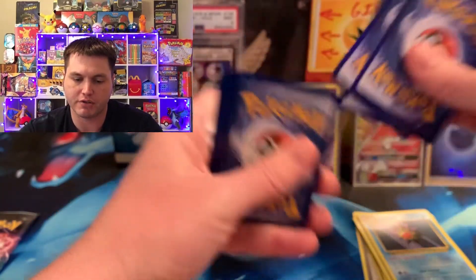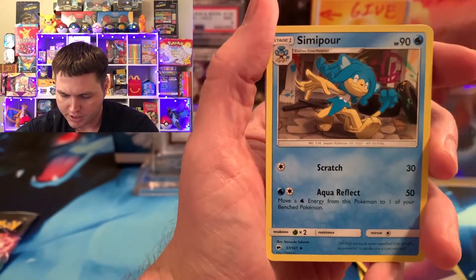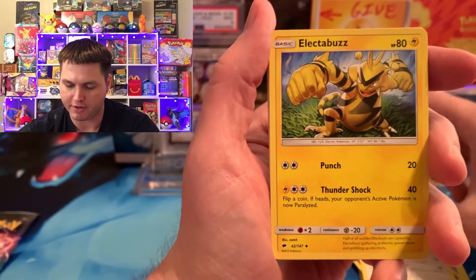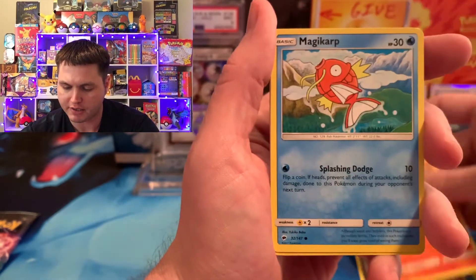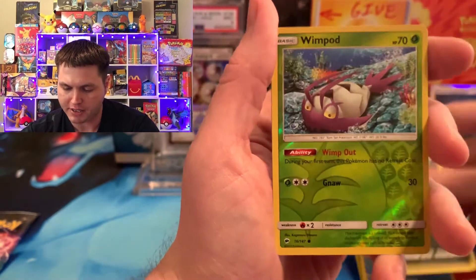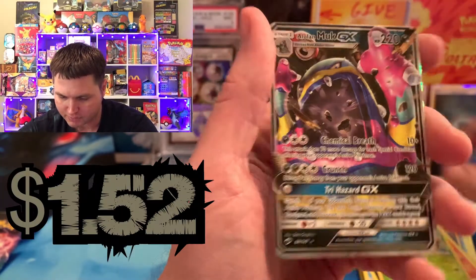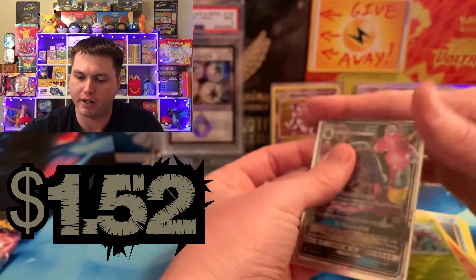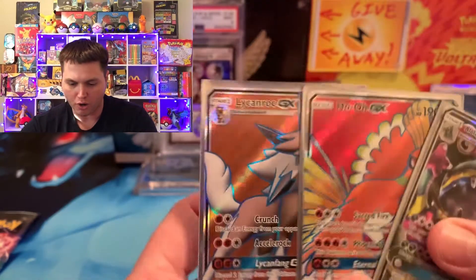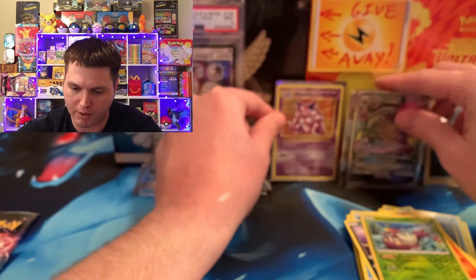If Burning Shadows gets another good card right now, it's not going to be looking good for Evolutions. Semipore, Electabuzz, Pansear, Cutiefly, Pansir, Magikarp, Rattata, Wimpod — all commons. And we got an Alolan Muk to add to Burning Shadows' total. Oh my goodness, Burning Shadows is murdering right now — two Ultra Rares and a regular Rare GX.